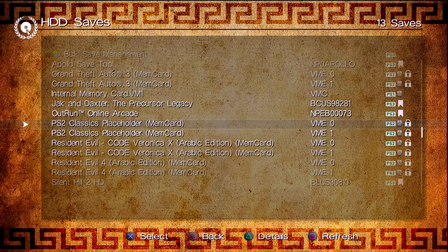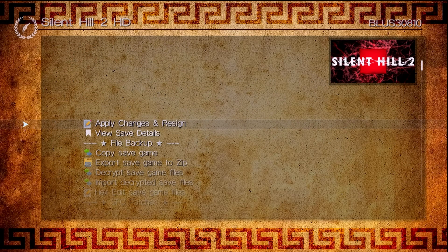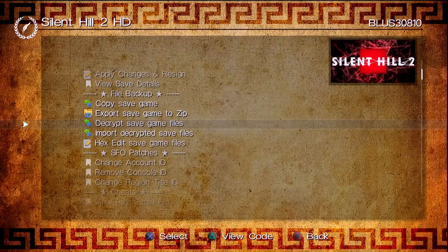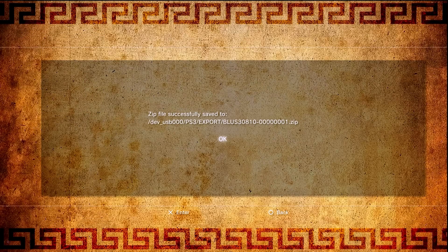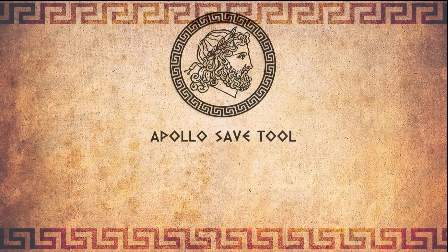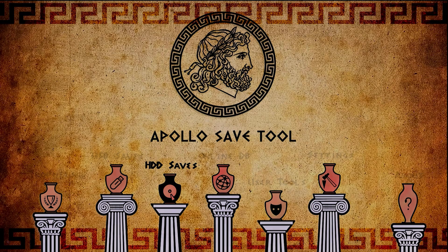I'm going to go back and do the same thing with Silent Hill 2 HD. Come in here, copy the save from the hard drive to the USB drive, then also save the game to a zip on the USB drive. Once both saves are backed up, exit out of Apollo, disconnect the USB drive, and take it back over to the PC to start modifying our saves.